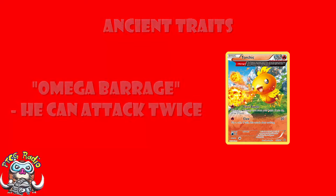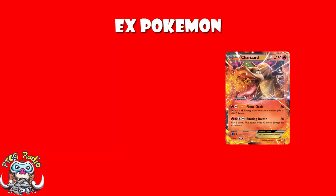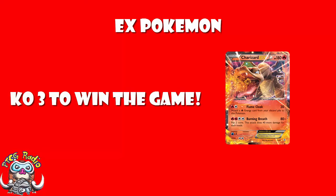At the moment, we also have EX Pokemon. These are very powerful basic Pokemon that generally have better attacks and better abilities, but when they get KO'd, they give up two prizes. It's a risk-reward thing — better cards, but when they get KO'd, you give up two prizes rather than one.